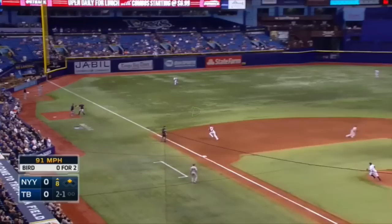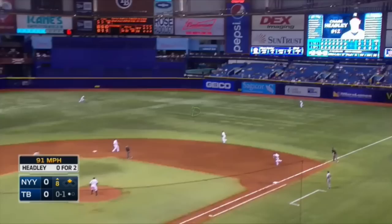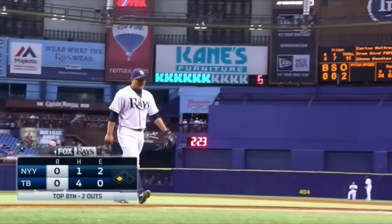Popped up — third base side, foul. Longoria is after it and he'll make that play. A nice job by Evan to get down there near the bullpen. And in right center, that ball will be caught by Montek. He tried to get rid of the ball and it drops on him, and over to third goes. What a great job he turned in tonight — and he'll get a good hand.